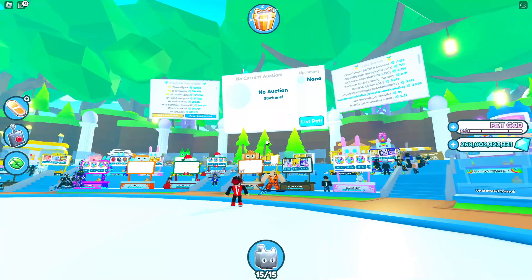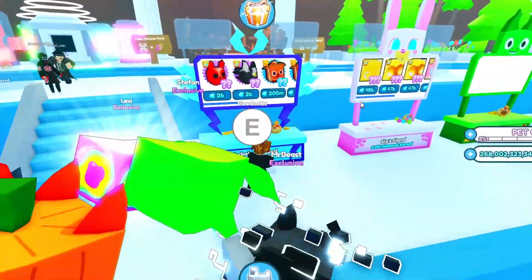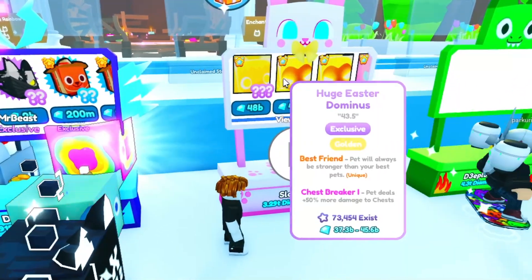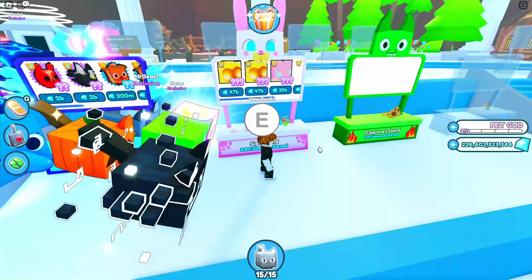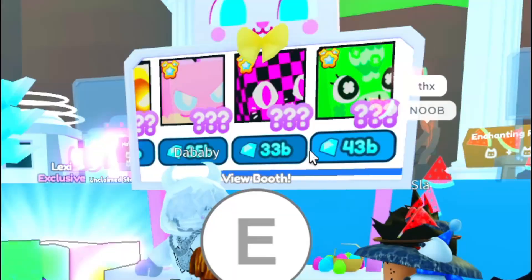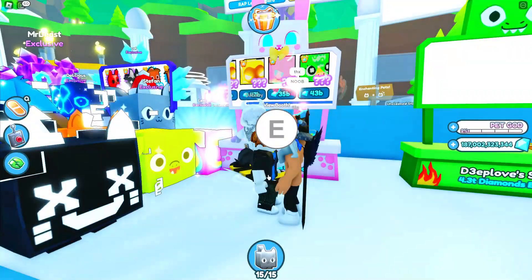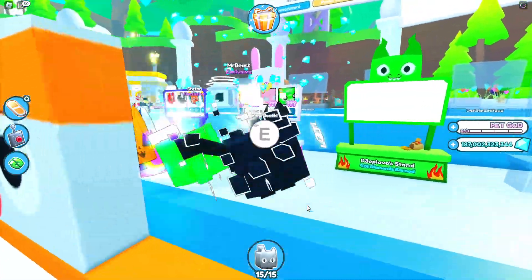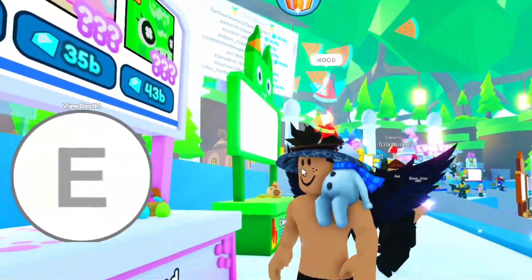Now we might have to enter a lot of trading plazas to find a Titanic Lucky Pet, but you know it's here somewhere. Wait, I don't see any Titanic Lucky Pet here — huge Easter Dominus, huge Easter Yeti. Let's spend all our diamonds and all of our Robux. A huge Air Cat for 33 billion gems? I guess we're gonna buy this one. And look, this guy's calling me a poor noob. Dude, I'm buying all of his pets and he's calling me a noob.